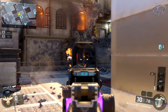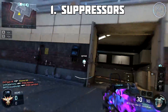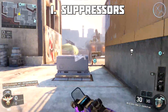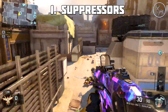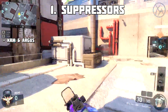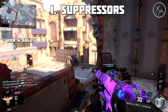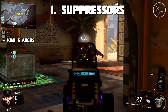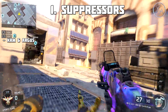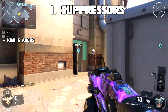The first mistake, in no particular order, is putting suppressors on the wrong guns. There are definitely guns in this game where putting a suppressor basically destroys all of the advantages of that gun. The two biggest mistakes I see are putting a suppressor on the Argus or the KRM. When you do this, you essentially destroy the one-shot kill potential of these shotguns — that's really where the only advantage comes from. As soon as you have to take two shots, you lose your advantage to pretty much every other gun in the game.